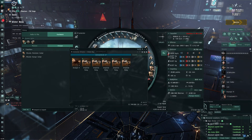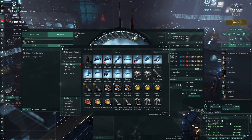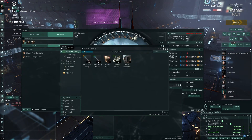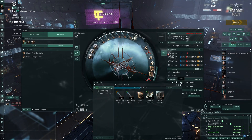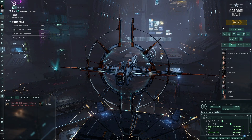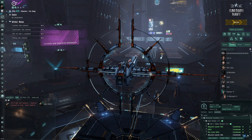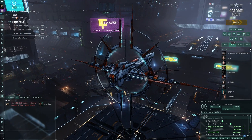I've got some drones as well for extra DPS. One thing I need with this ship is a mobile tractor unit to pull in loot. I was thinking of putting a tractor beam on, but the tech 1 one is only 20 kilometers range, and I've found the boss spawns a bit further than that — so I'd rather just opt for more DPS. The artillery cannon may not be doing too much, but we'll see.